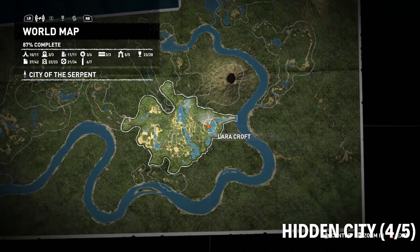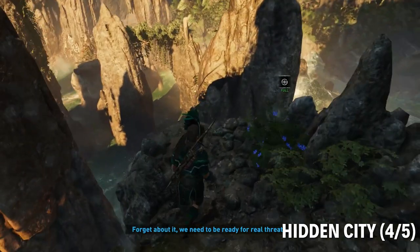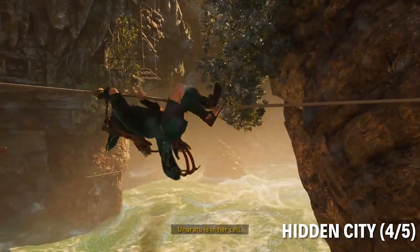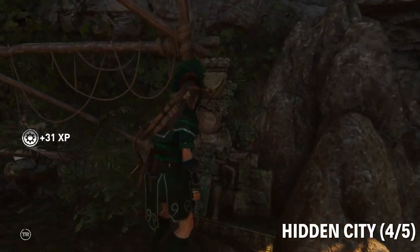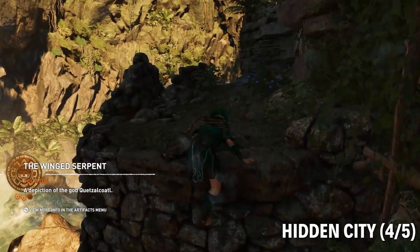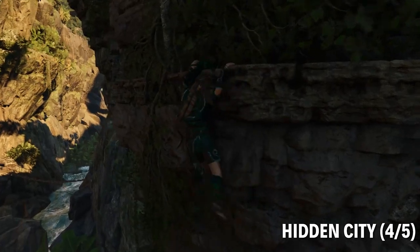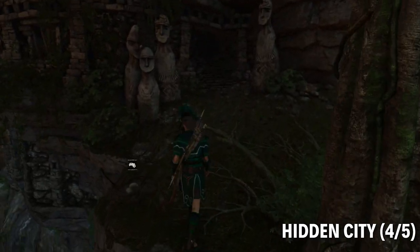The last two crypts in this group are in areas accessible after you get the temple guard costume — this is when you're going to rescue the resistance leader, Uhuratu. Cross over here, and instead of going the way you're supposed to, go left. You jump, and there it is — that's another crypt.